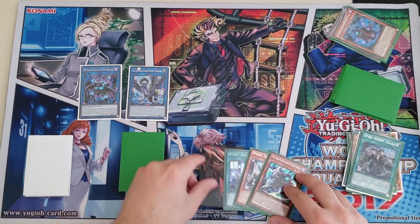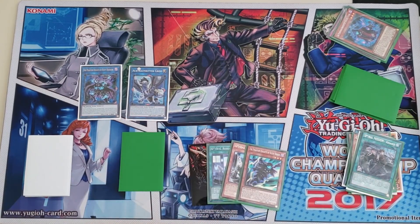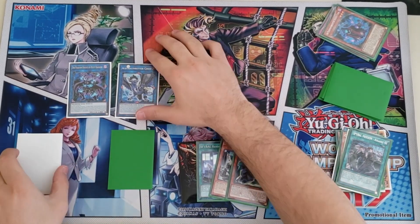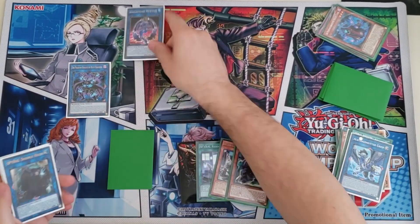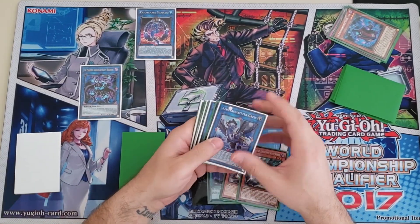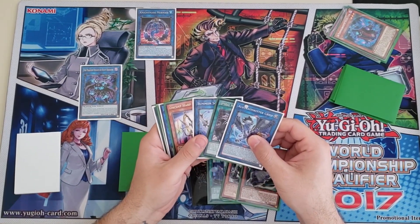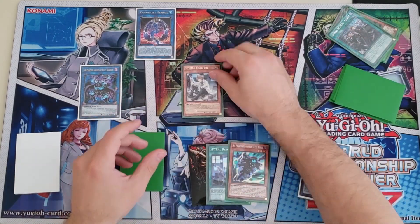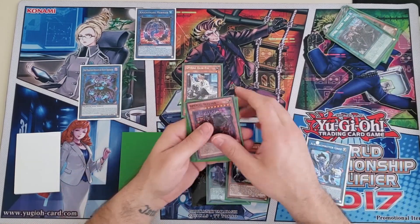You draw one, so let's say you drew this one — you have a plus one in hand. Then link off the Griffon for another Mermaid.